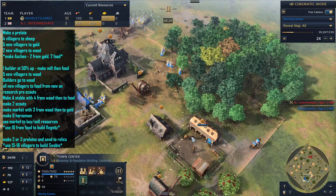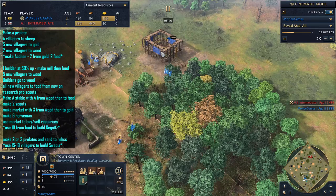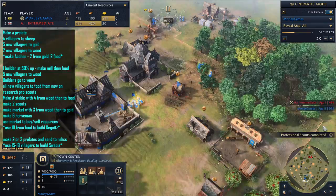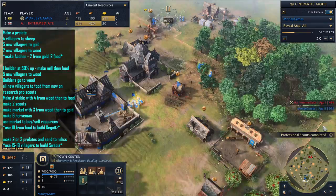We're making two scouts just so we've got a decent number for getting in the deer. When you can, make a market with three villagers and they're going to go over to gold. So you'll just be left with three on wood — that's all you need at this point. We're just going to be sending three villagers onto food, and essentially all your new villagers are going to be on food. We're going to start getting those deer in.